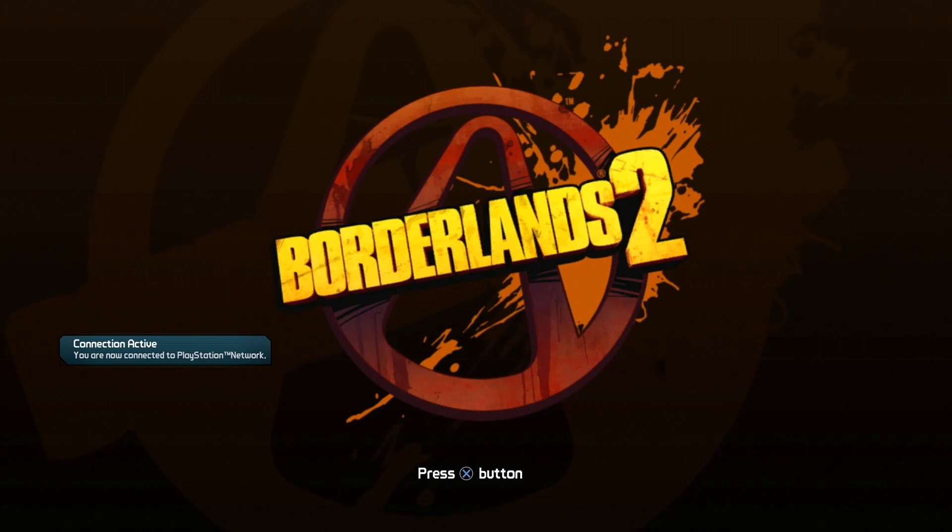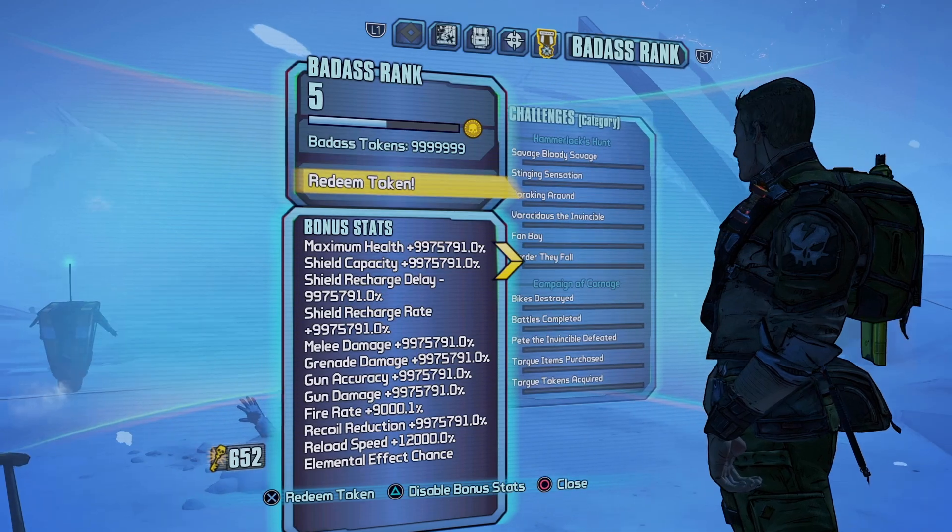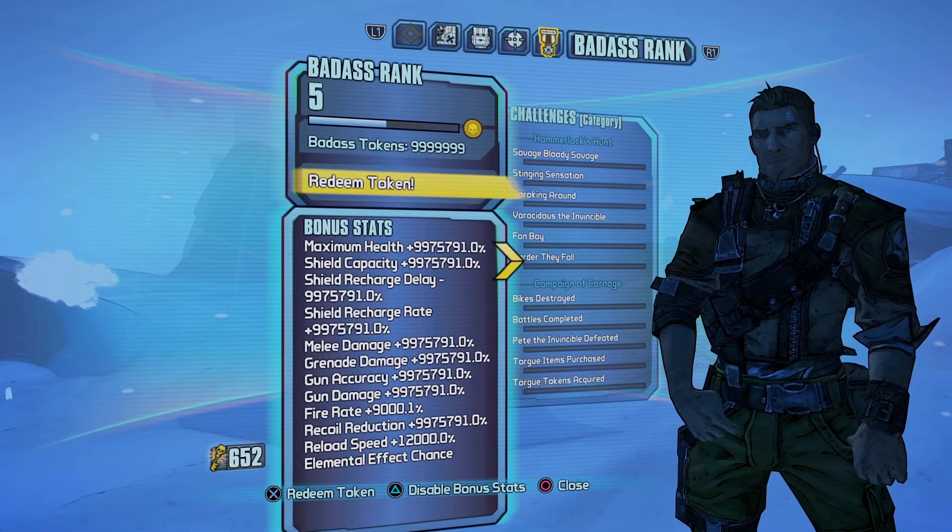Unmount, and you can see that we are online. When we press the X button our rank isn't going to sync, but it's going to update to our new file. Here we can see our updated stats in the Badass Rank menu.